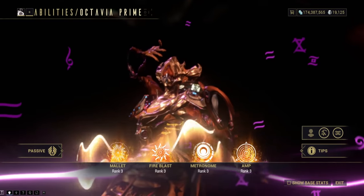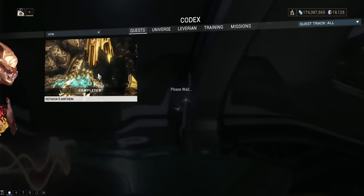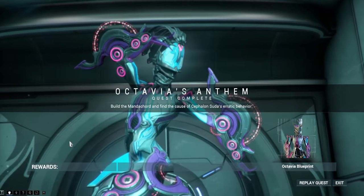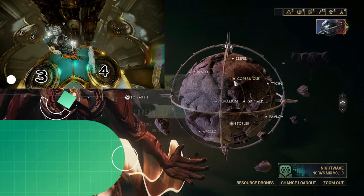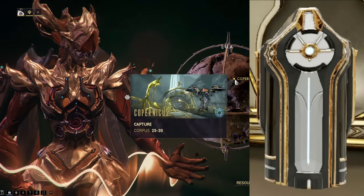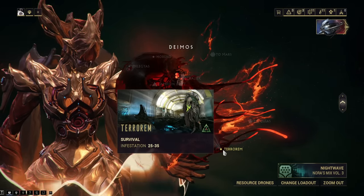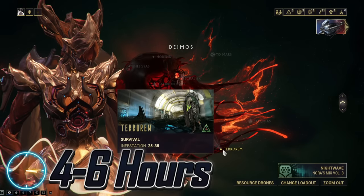Octavia. This one is one giant pain to farm. The blueprint is rewarded from Octavia's Anthem quest. The Chassis is guaranteed from the music puzzle on Lua. The System has a 22% chance to be contained in a special locker in Lua Exterminate missions. And then the Neuroptics will drop from Rotation C of Survival on Deimos. This will take four to six hours.